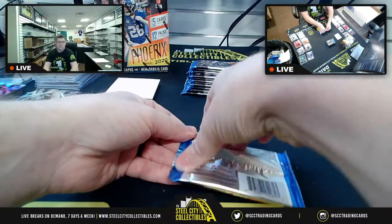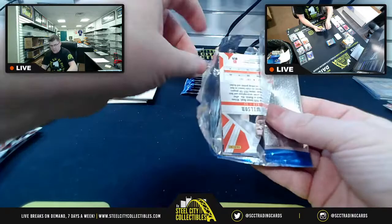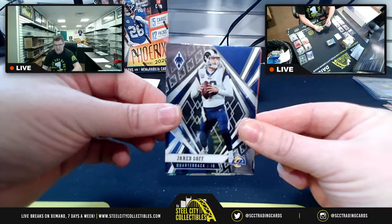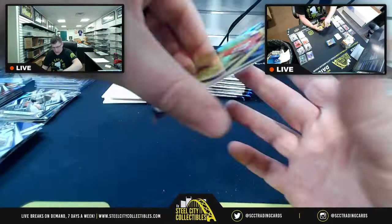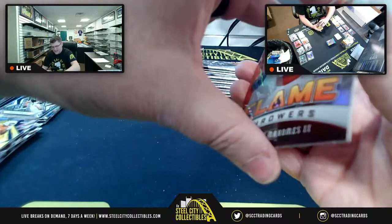Anthony McFarland 9-of-15 auto for Olin, to go with the T. Higgins. Gabriel Davis pulled. Host explains packaging: base cards go in hinge or snap cases, while hits get top loaders. Shaquille Barrett, Jared Goff. Daryl Taylor at 11-of-75.